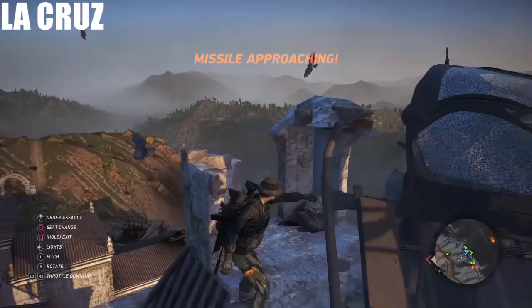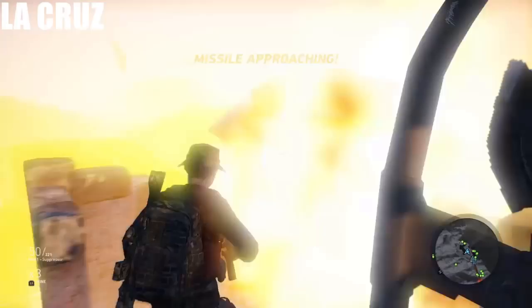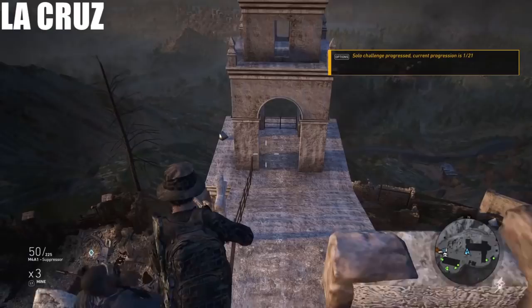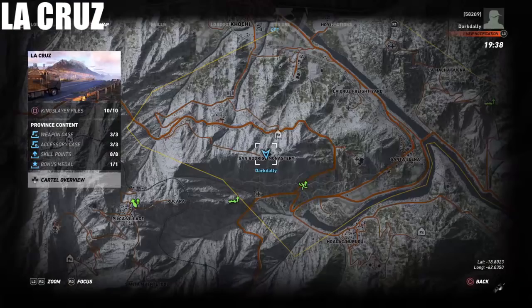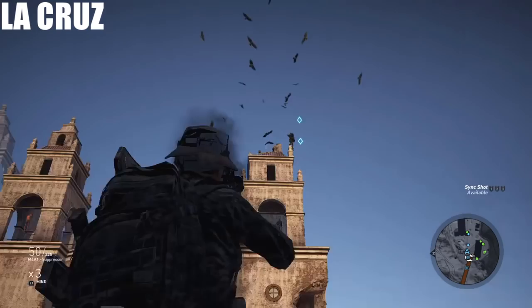The first one is right here in La Cruz, and this one was a little tricky. It's at San Rodrigo Monastery, on top of the right tower as you're looking at the building. Here it is on the map — if you want to pause this and mark the coordinates. Here we are in La Cruz at the San Rodrigo Monastery. It's that tower right there. You can land a chopper up there, but you've got to be careful because there are SAM launchers.